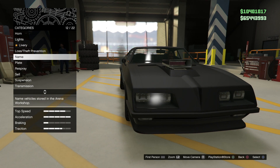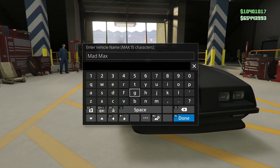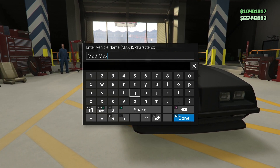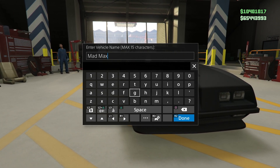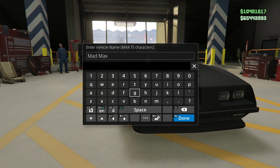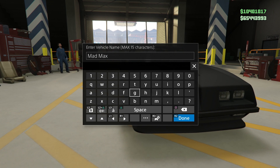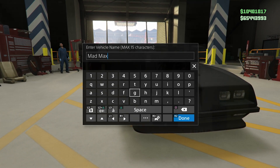The next thing that's kind of unfortunate is that if you name your vehicle, it will only have a custom name if it stays in the arena workshop. If you name one of your vehicles and then move it to your office garage or your facility, it will lose its custom name. That's unfortunate because I do love that feature, but I don't love the fact that it has to stay in the arena workshop in order to keep a name.